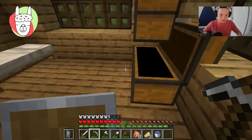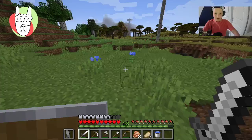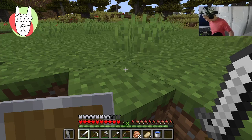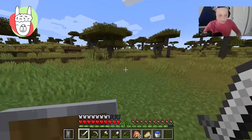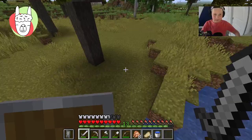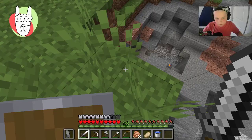You know what, I think this is looking good either way. This is looking good, very well. Our wheat farm is doing good. What I'm going to do is — actually no, that's probably wasting my time. We should go on the hunt for a village because I really want to find one. It'd be pretty sweet to find a village.